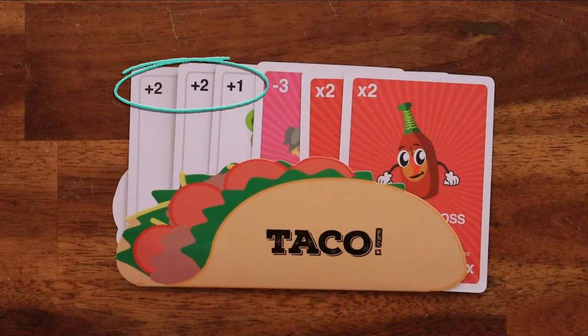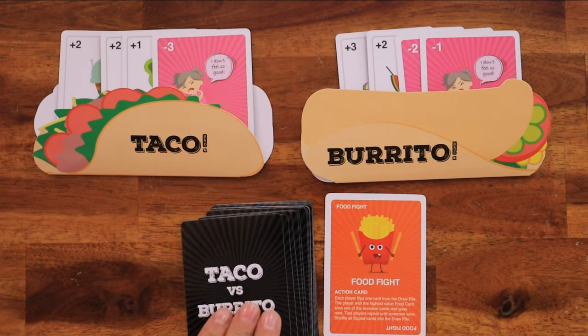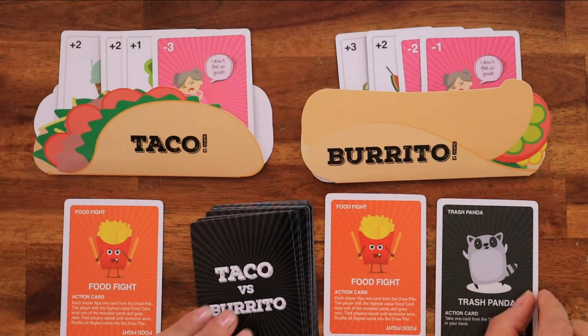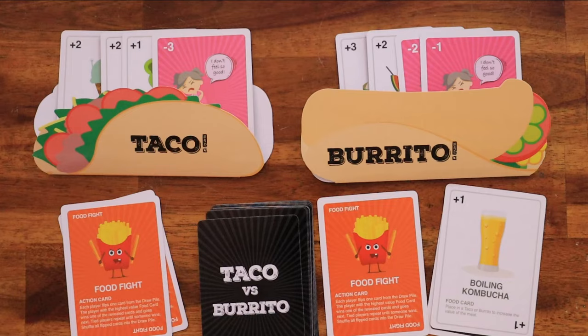To score, sum up all the food cards, subtract any tummy aches, and multiply by 2 if you have any hot sauce bosses, or by 4 if you have 2 hot sauce bosses. If there is a tie, have a food fight among the tied players to determine the winner. The winner is the player with the most points.